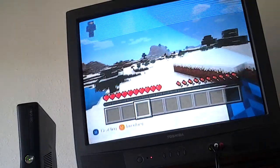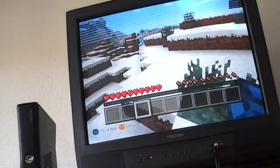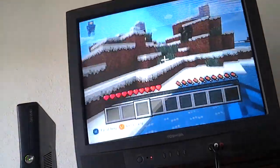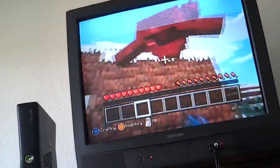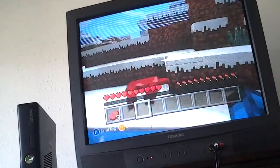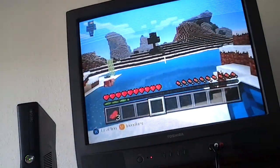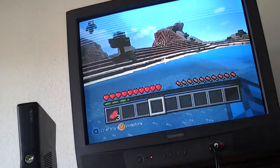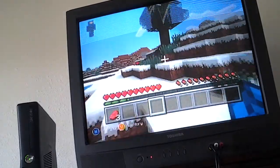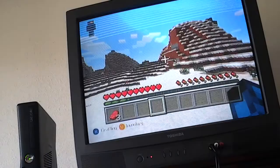Oh, how about that mountain? Let me just sprint. I'm on peaceful mode also. After I build a house, I'll turn it off. Let me just kill this cow because I want its leather and its meat. Okay, we got three meats. Let's go to that mountain over there. There are massive mountains to choose from.